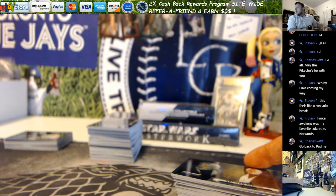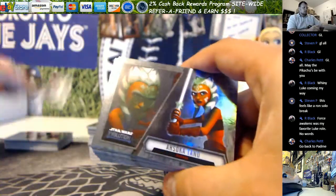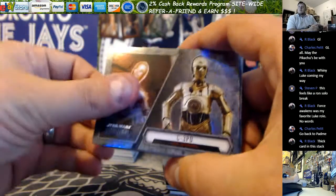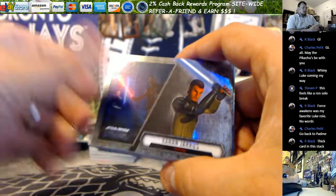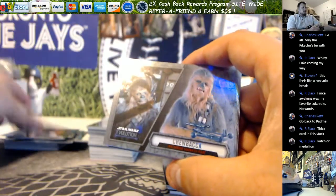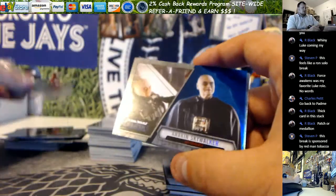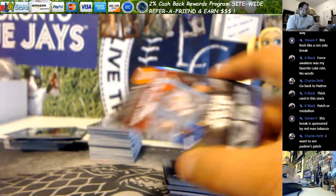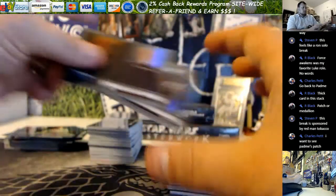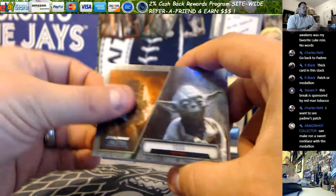Chewbacca goes to division four which is Nick. There's a thick card at the bottom of this stack. Blue Luke going out to division one — that's Robin. There's your Rey base, first one for the trade. Anakin blue going out to division two — that's John. I'd pimp a rebel pilot medallion.